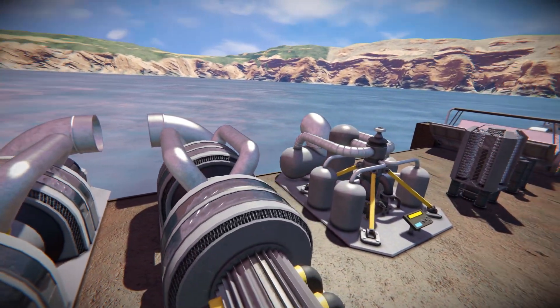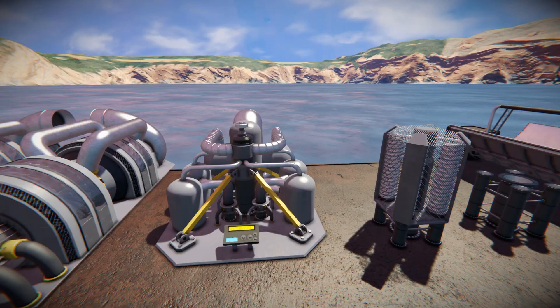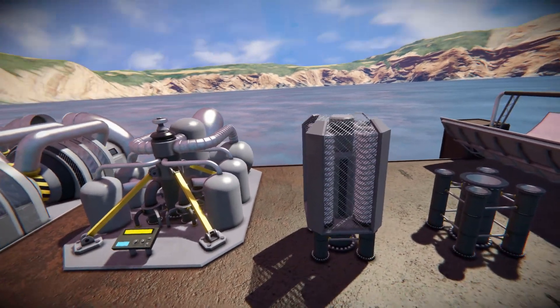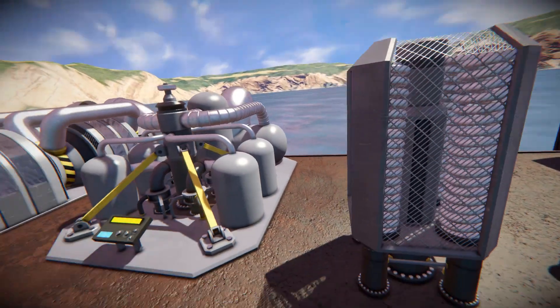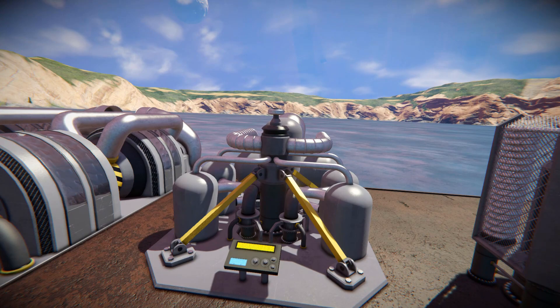Moving over to the next one, this is part of our steam generation system — our geothermal system. It's essentially like an oil rig, where we'll put this tip in the middle as deep down as possible. That will generate heat from the earth and pass it up through the pipe you see here. It'll eventually reach the head, which will be above ground where you can access it, and that will pump it across into the pipes to go to wherever it needs to go, most likely the turbines sitting right next to it.